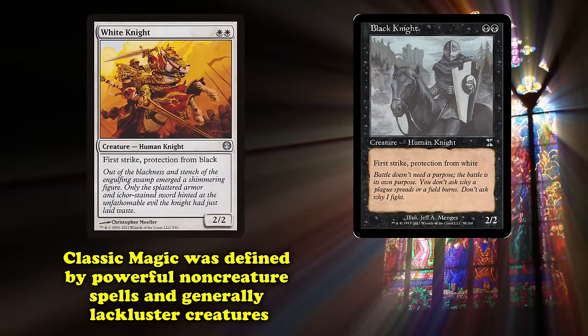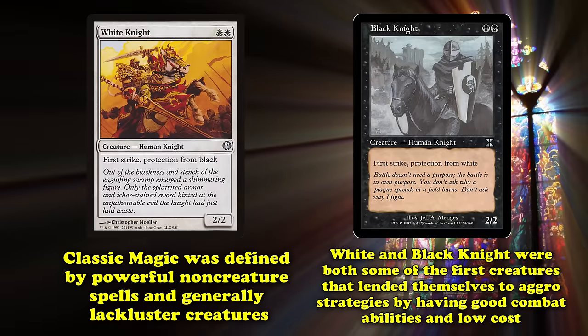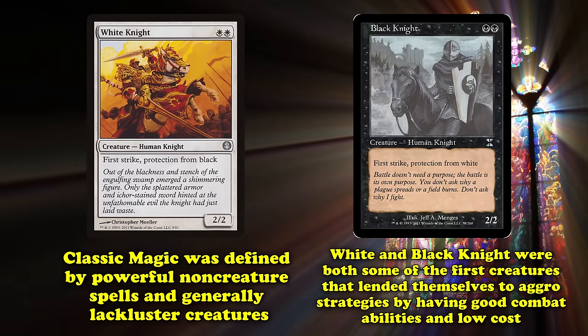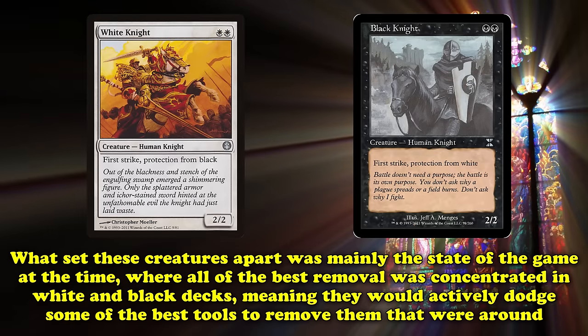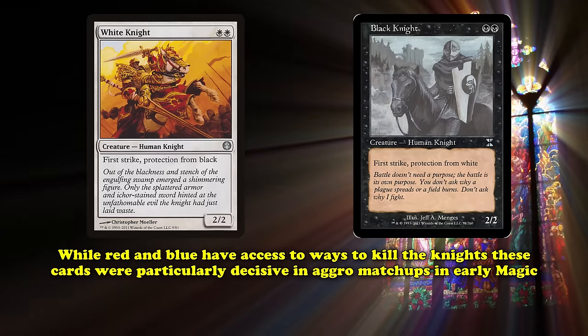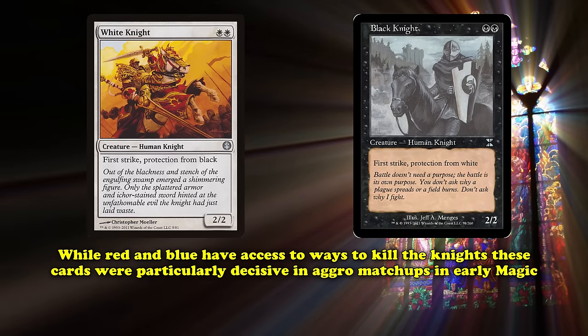Classic Magic was defined by powerful non-creature spells and generally fairly lackluster creatures. White and Black Knight were both some of the first aggressively-costed creatures with good combat abilities, making them mainstays in their respective color aggro strategies. What really set these two apart was the fact that the best removal in Classic Magic was concentrated in white and black, meaning these aggressive creatures also dodged the most common and best removal you'd run up against.